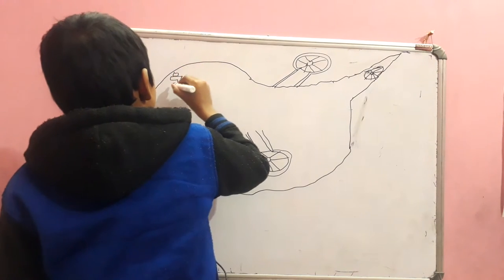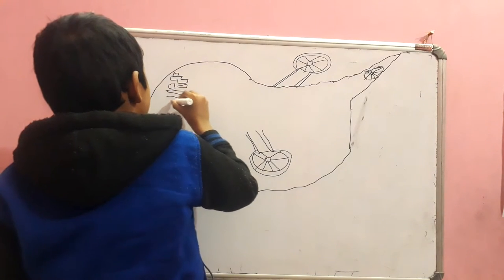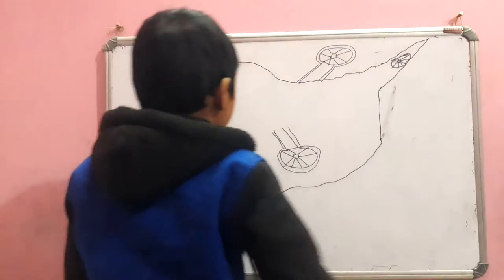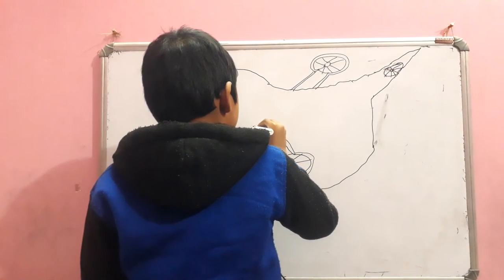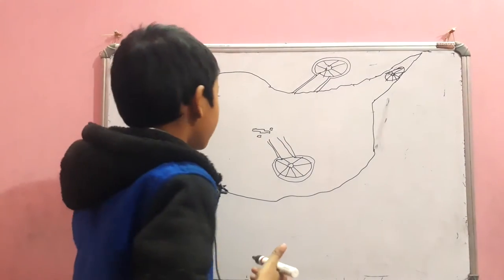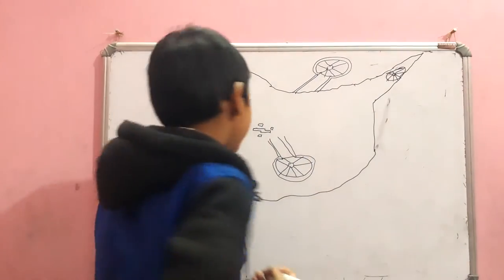Now let's draw the windows. These are the windows from the gap room. And this is the engine room — I'm going to tell you about that later.